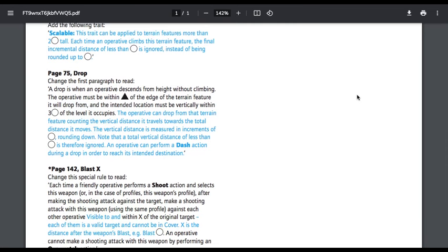Next we have Drop. Change the first paragraph to read: a drop is when an operative descends from a height without climbing. The operative must be within range of the edge of the terrain feature it will drop from, and the intended location must be vertically within three circles of the level it occupies — so the max you can drop is six inches. The vertical distance is measured in increments of one circle, rounding down. An operative can perform a dash action during a drop to reach its intended destination. If you're dropping less than one circle, it doesn't take any additional movement.